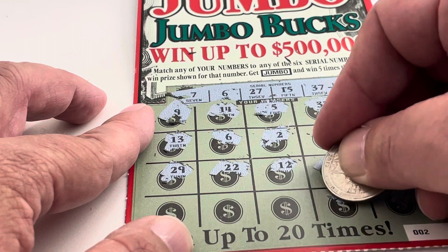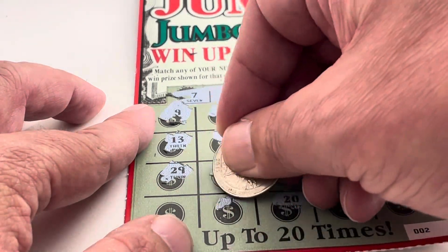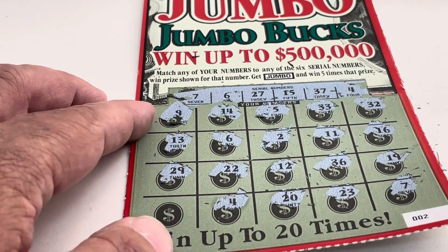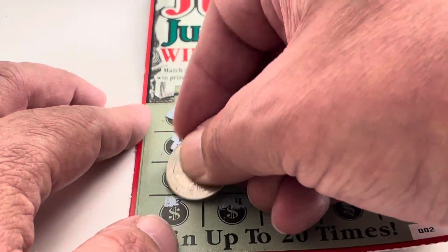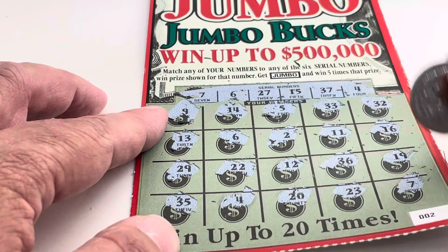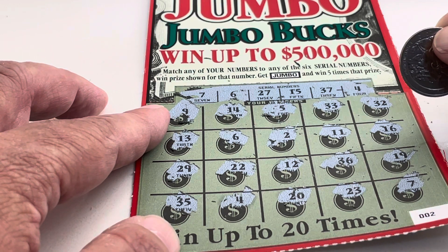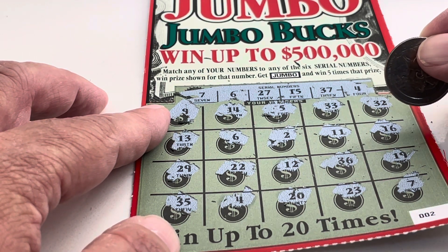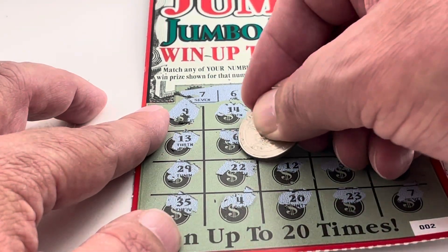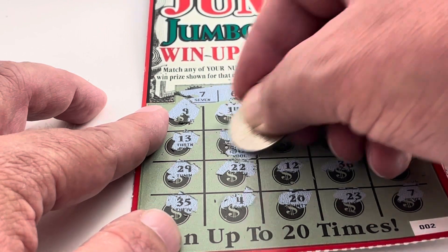I think there's another friend. 23. 20. Number 4 — hey, we've got 3 matches! Let's see if we have a 4th. 35. So we've matched 6, we've matched 7, and I think we've matched a 3rd one. We know it's cash. Let's see if there's a 0 under there. It's $5.